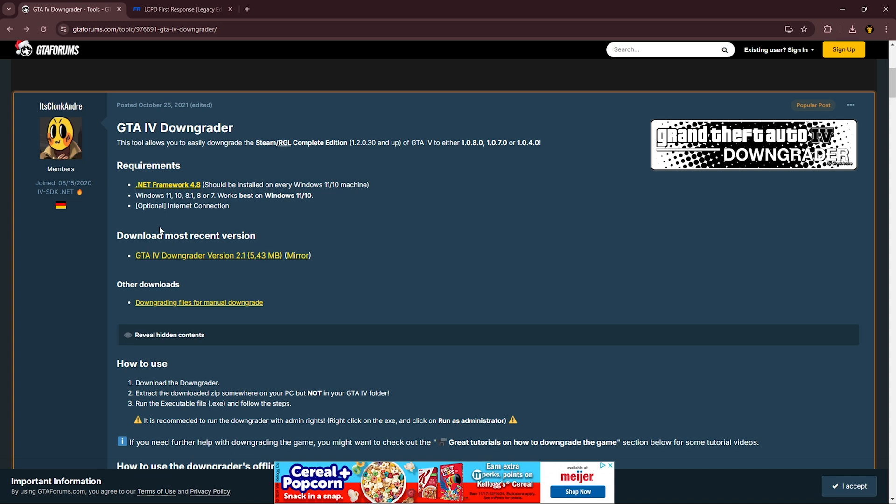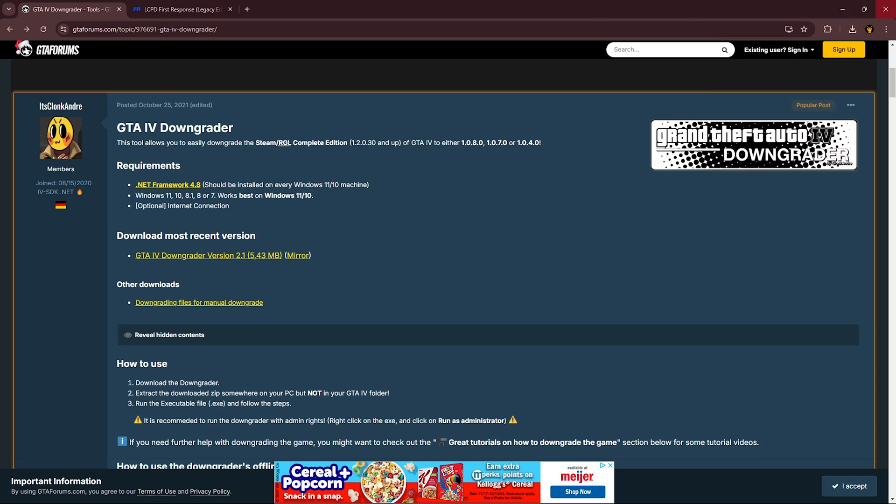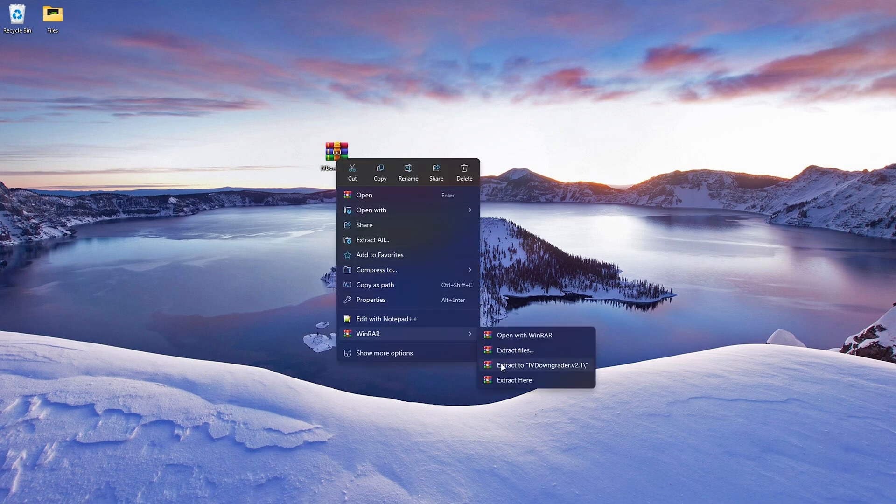Next, click this link and it will open and download the file. I already have this on my desktop so I won't navigate there, but you just open it up. If you have 7-Zip it won't look like WinRAR, if you have WinRAR it'll look like this. Right click and go ahead and extract.